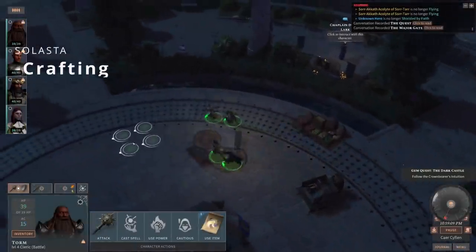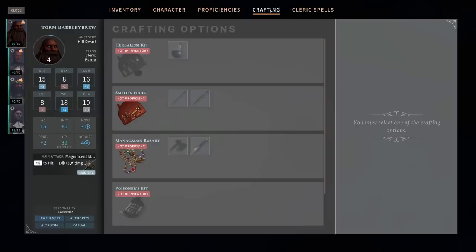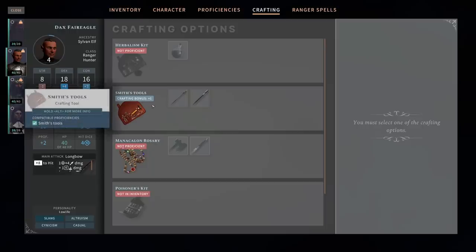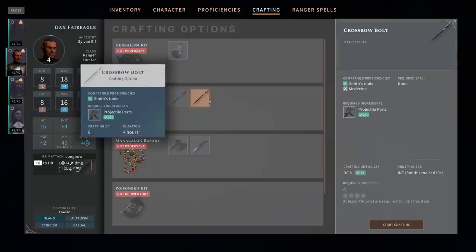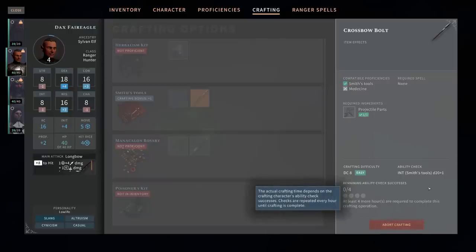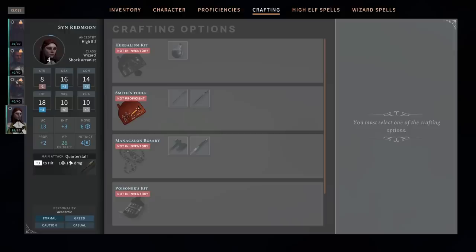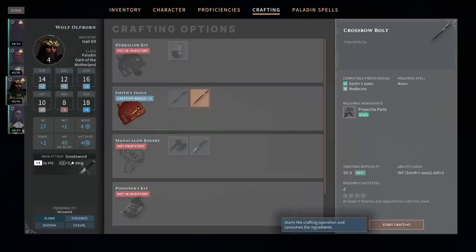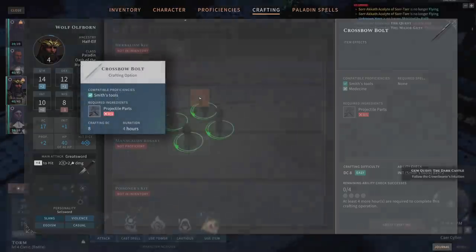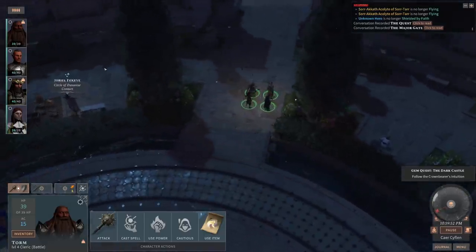Solasta will offer some crafting, which includes making potions, poisons, spell scrolls, enchanting weapons, and making ammunition. Doing these activities will require certain tool and skill proficiencies, and crafting will mostly take place when your characters are fast traveling and setting up camp, where they passively devote time to attempting to pass behind-the-scenes DC ability checks. The quicker a character succeeds in their ability checks, the faster the crafting is completed. Crafting materials can be found on enemies, in chests, bought at vendors, gathered in the wild, and more — it definitely adds a nice element to the world.